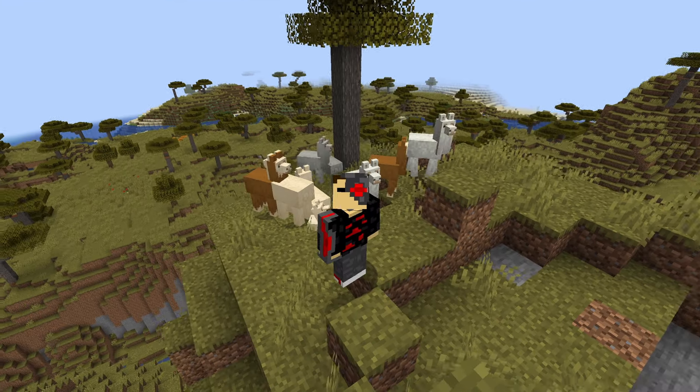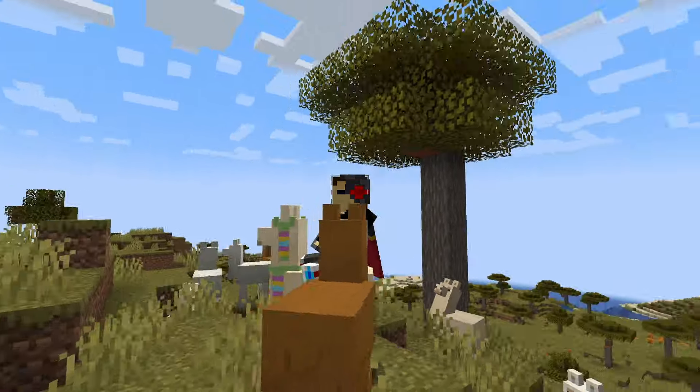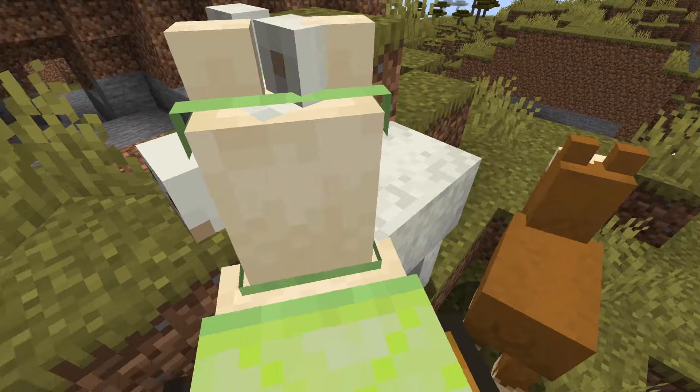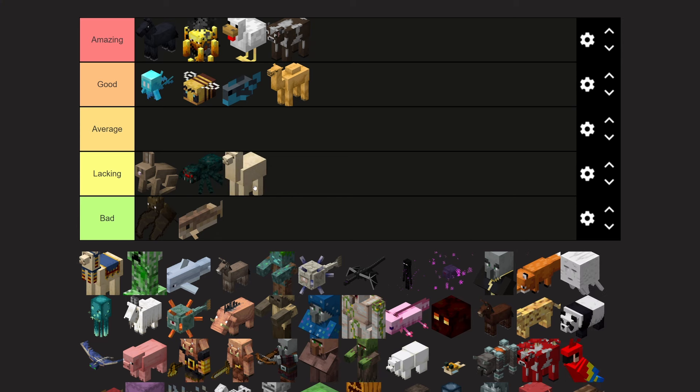Next up is the llama. Llamas are kind of mid because they don't do all that much. They spawn near mountains and you can ride them, put different colored carpets on them, and they can have chests equipped. But you can't actually control where they go when you ride them, and they spit on you if you get angry. I'll give them a lacking tier.